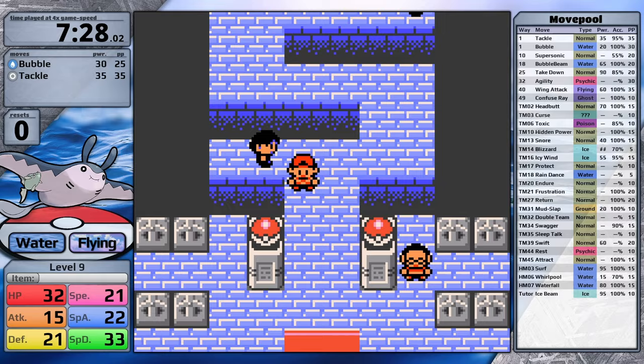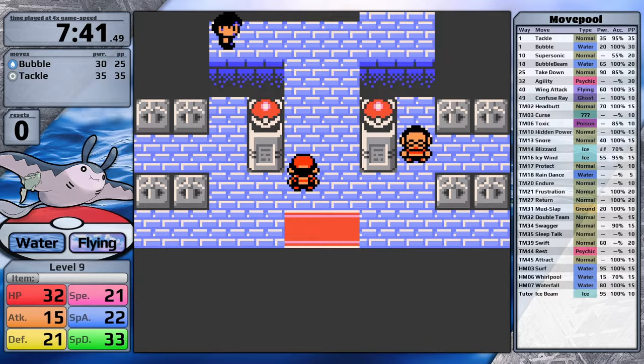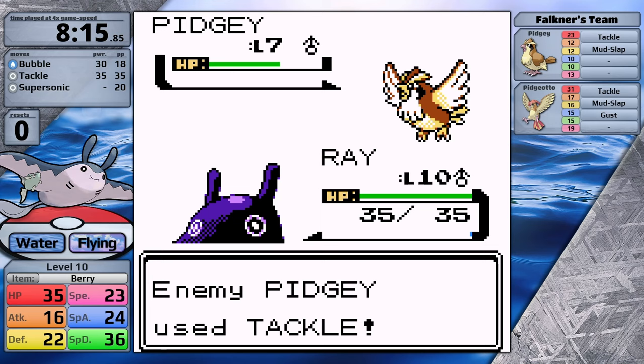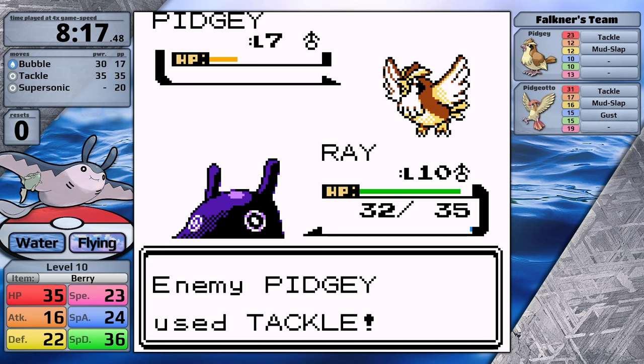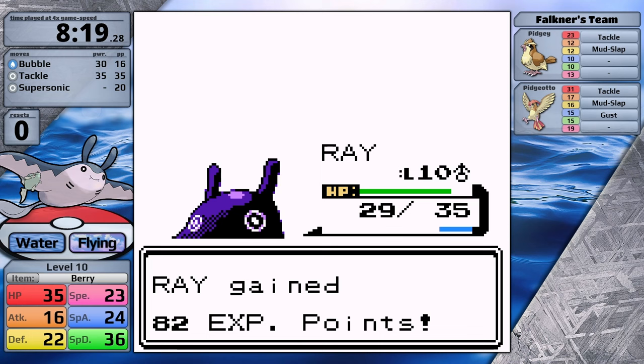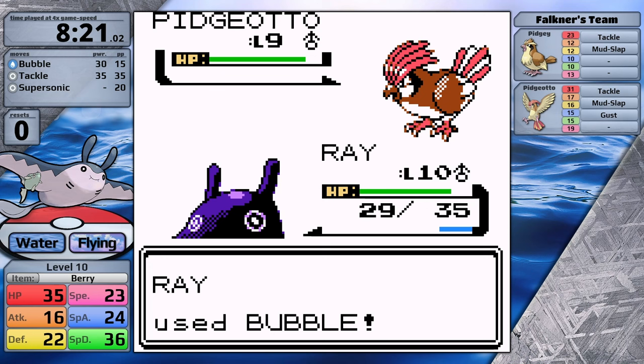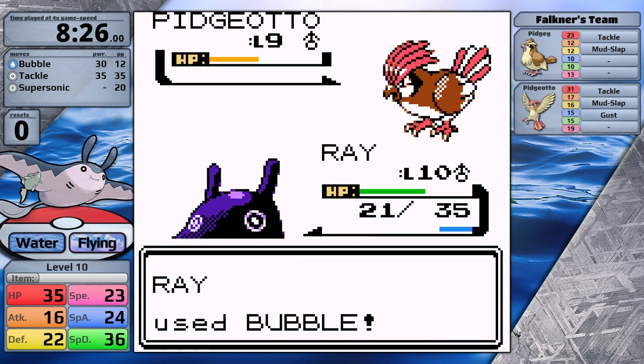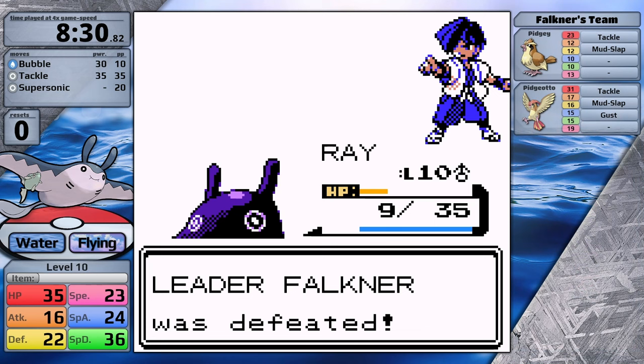I pop out of the gym, go to the Mart, and pick up some potions to heal after every battle. Against Falkner, he leads with a level 7 Pidgey and my Mantine is now level 10. I go for Bubble, it does about a third, and Pidgey has to use Tackle since Mud Slap can't hit a flying type. By the time I knock Pidgey out, I've only taken six hit points of damage. Against Pidgeotto, Mantine moves first, does about a sixth, then it strikes back with Gust. I've given Mantine a berry so it heals its own health. We go back and forth with Bubble and Gust — Pidgeotto manages to take me down to nine HP before I knock it out. Falkner's defeated, and Mantine clocks in with a time of 8 minutes and 30 seconds on the first gym split.